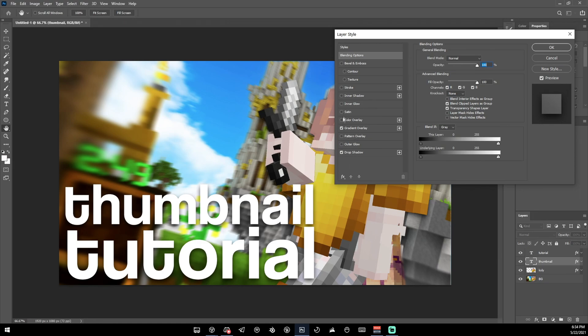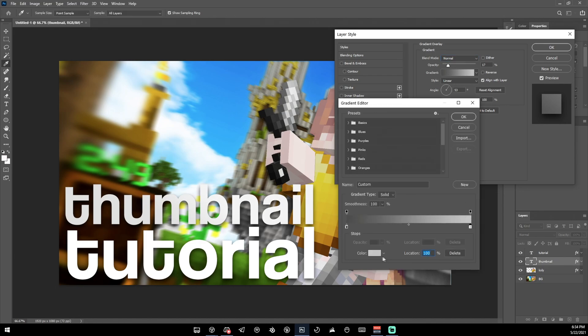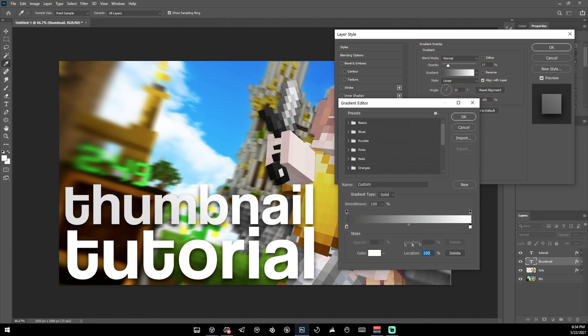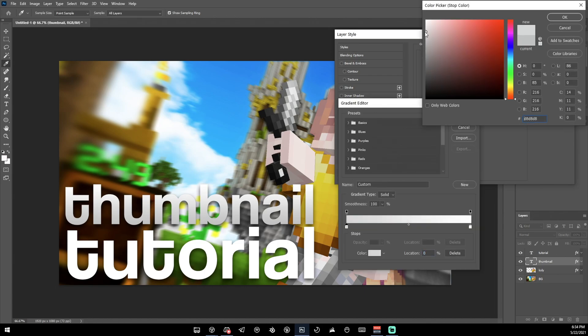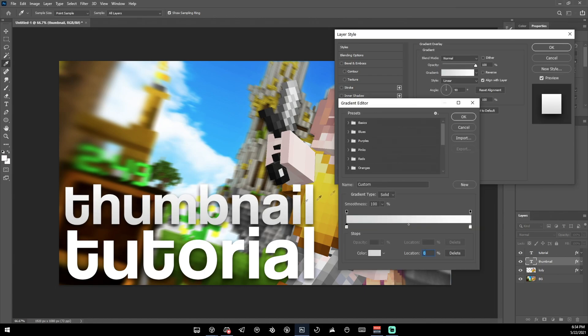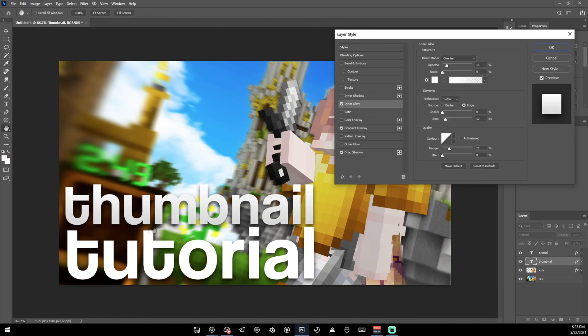But if you want to make it look a lot better, double-click and add a few more things. Add a Gradient Overlay set to Normal — make the top perfectly white and the bottom a light gray, set blend mode to 100 and angle to 90 degrees. Then add an Inner Glow — you can see it has a tiny little shine around it which looks good.